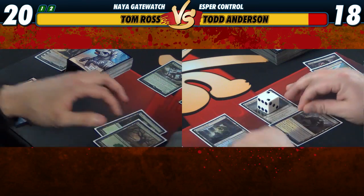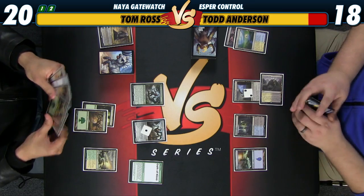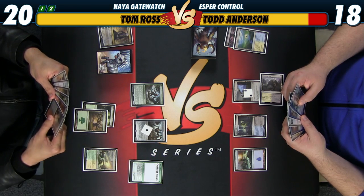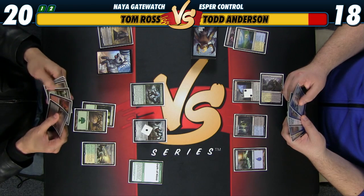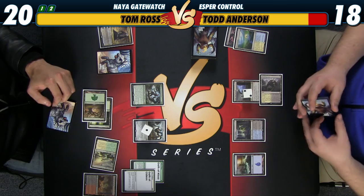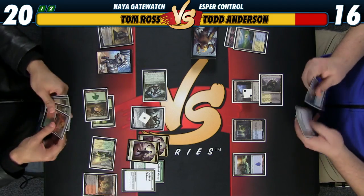Cast Oath of Gideon. He knows about all these cards, so they don't matter — except for the card he drew just now. Cast Oath of Gideon. Sure, you get two 1-1s. Attack you with Nissa. I'll go to 16. Okay, go.